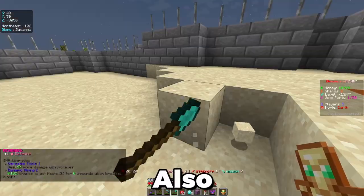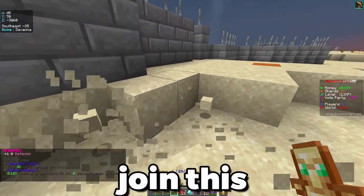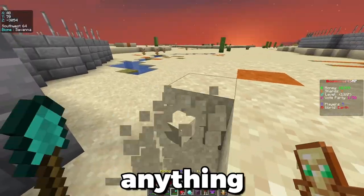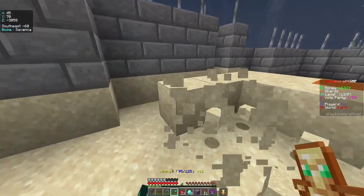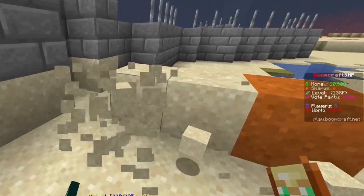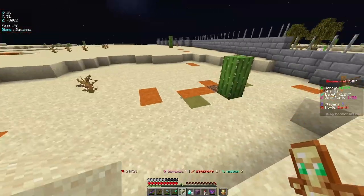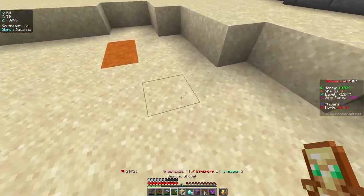Also, if you are wanting to join the server, come and raid my base, join my team, or anything like that, the IP is in the description and on the right side of my screen, so you should come check it out — it's really fun. I do realize now that I need stone for a furnace and all that.